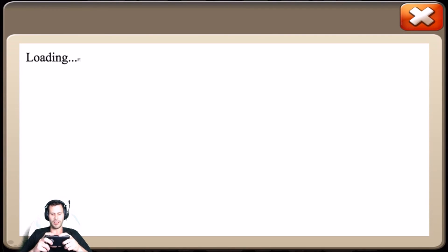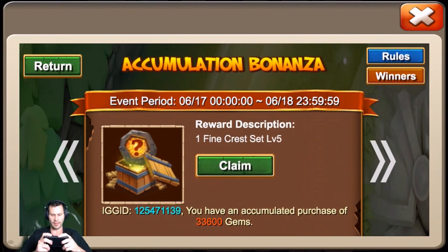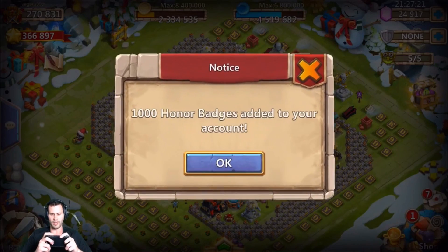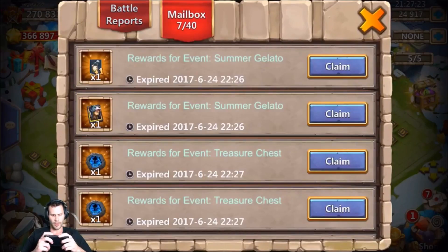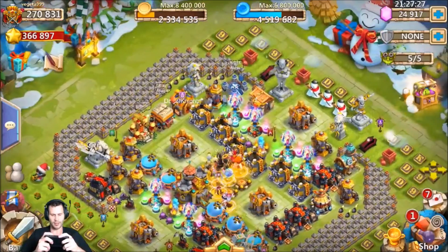Let's go ahead and collect. Let me collect this level 5 crest set from the accumulation bonus. Oh, there it is right there — yes, claim! Thank you. One fine crest set pack level 5. It'll probably take a while to come through to the mailbox, so we'll go ahead and collect that.